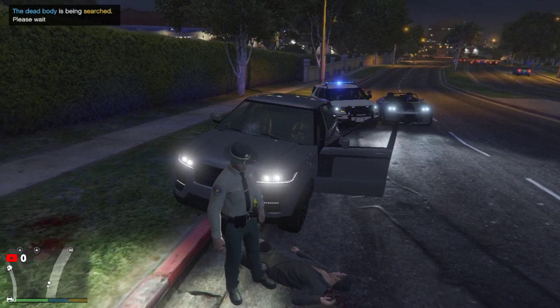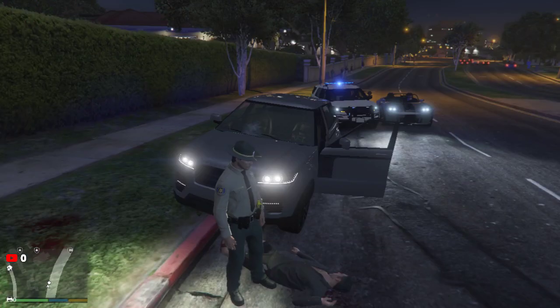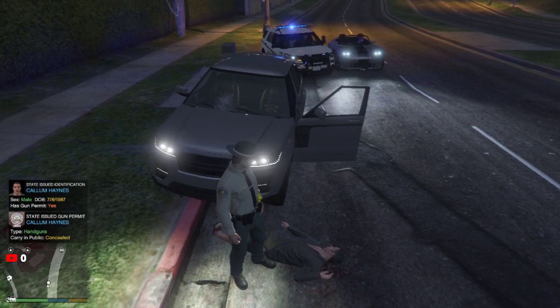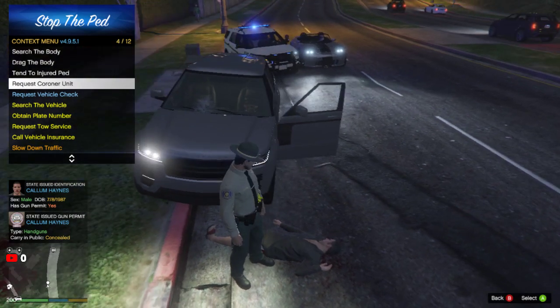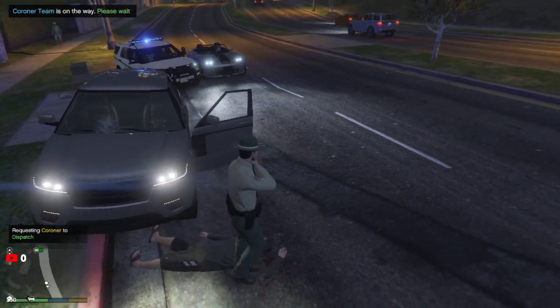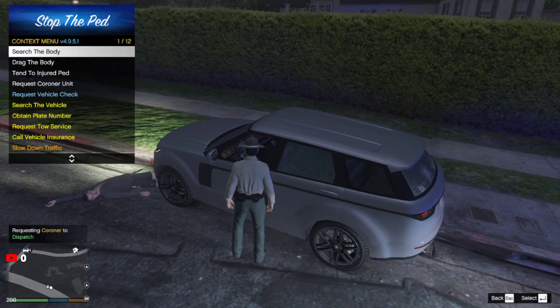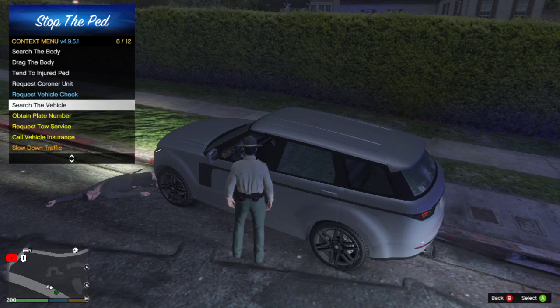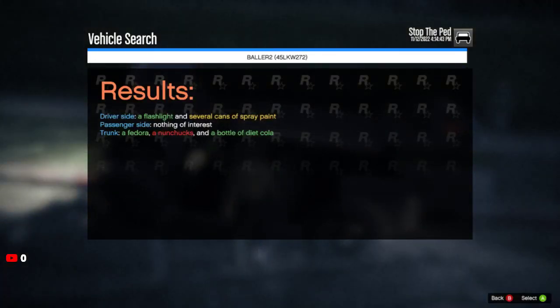That Explorer though looks pretty. So what we got — we got a pencil, a baggie of tan powder, and a dollar bill covered in white powder. Nice, that's what we want to see. So why did you feel you had to shoot me, dude? Well, he's dead — let's go ahead and get him out of here. I'm gonna go ahead and search the vehicle regardless. What we got: a flashlight, some cans of spray paint in the driver's side door, nunchucks, and a bottle of diacola.